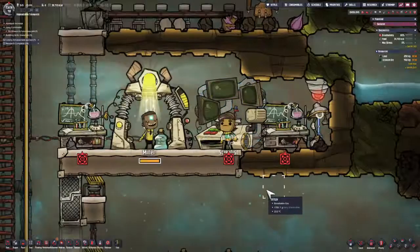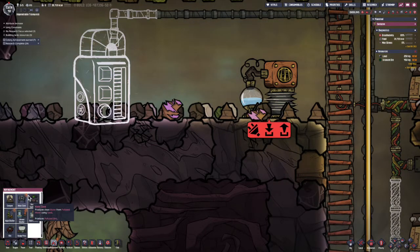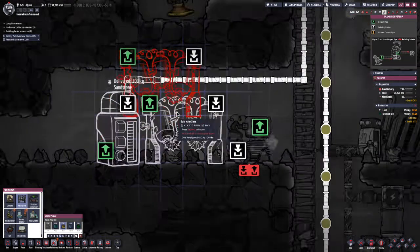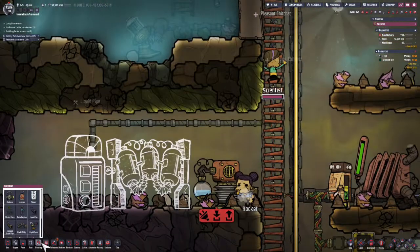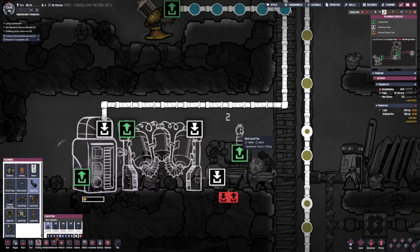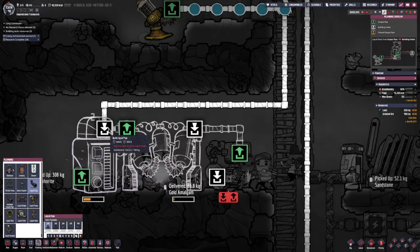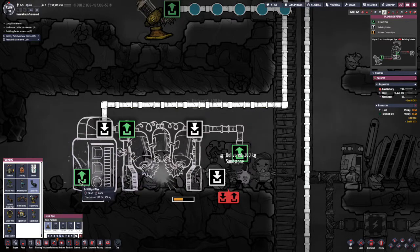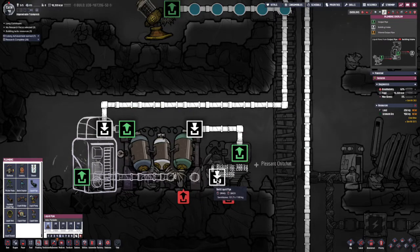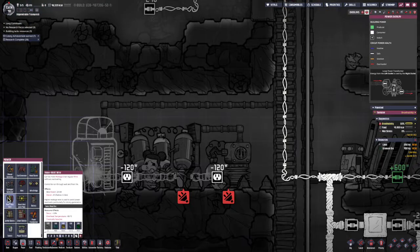It's time to do some research. Good job research team. So we have a new building called a water sieve. I'm going to put this here and change the direction to be like this. I'm going to wait to put the full pipes in until water is filled in this thing, but I can put some of the pipes in now. The polluted water is going to go into the sieve, the sieve is then going to turn that into water, and then regular water will be sent into the carbon skimmer device. That's pretty much it — this is a really simple build. It just needs power at this point.